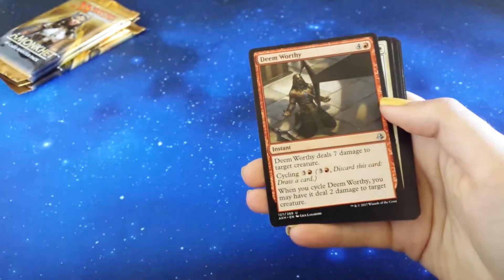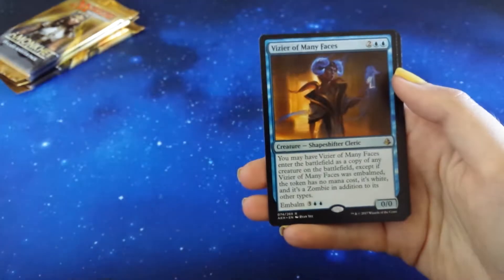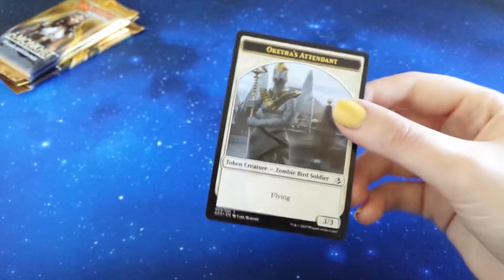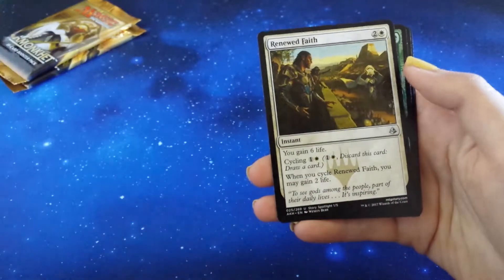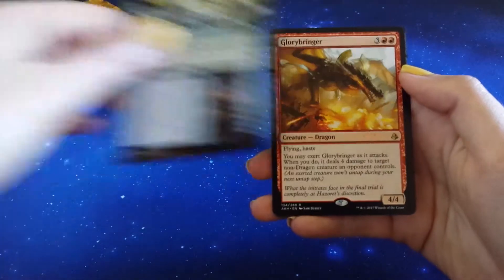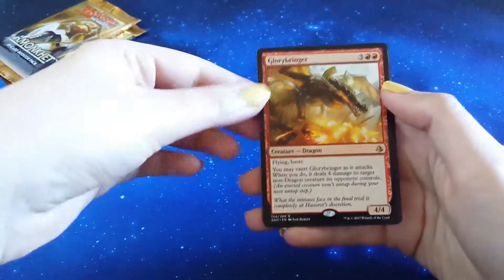Here we go, skipping through. Deem Worthy. Cast Out. Honored Crop-Captain. And our rare is... it's blue - Vizier of Many Faces. Got this one in the last box, so we'll keep on going. It's a Forest and a Catra's Attendant. Three packs left of this box. Skipping on through. Start to Finish. Renewed Faith. Spring to Mind. And behind this is a Glorybringer! I will take that - we're getting the good rares in this box.